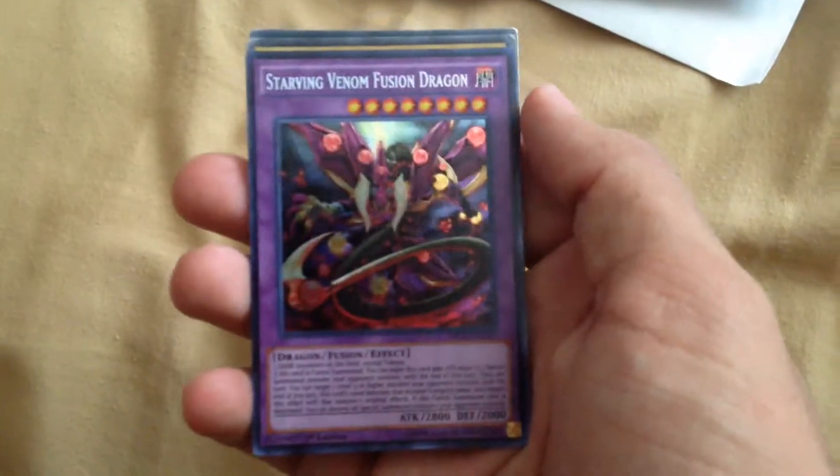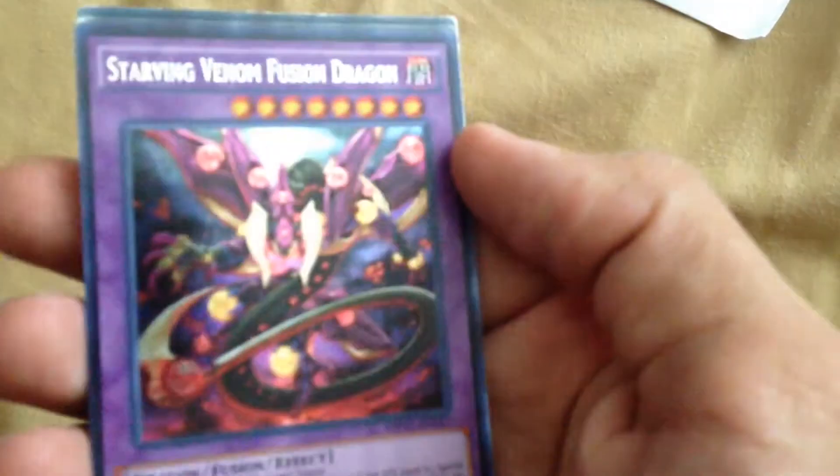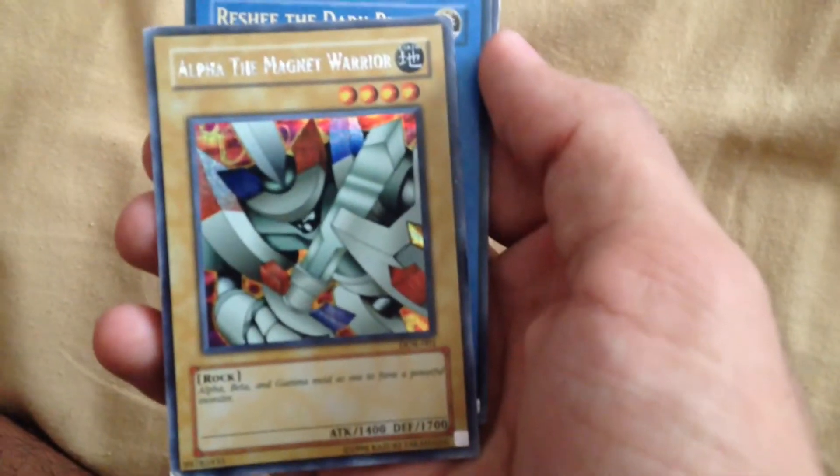Next we have a Starving Venom Fusion Dragon — awesome, I've been waiting to get this card. Really nice card. Unfortunately it's not the secret rare from Invasion of Vengeance, but still a good card.